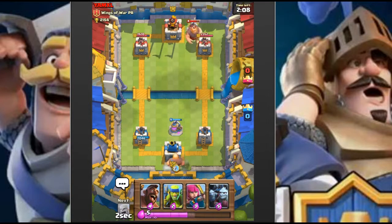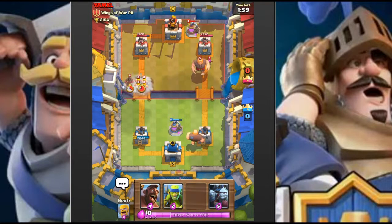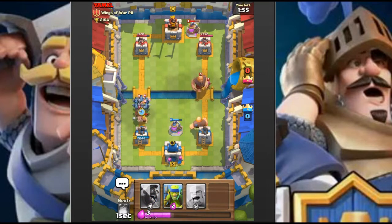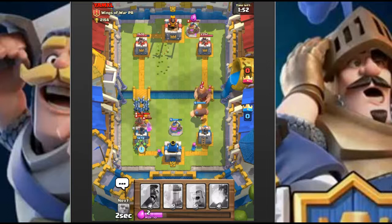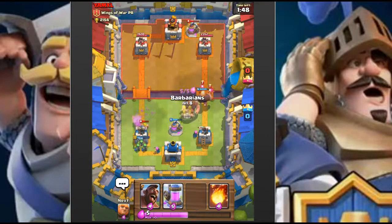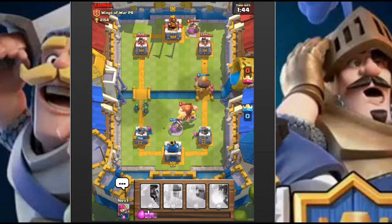He's near us with a giant in the background - I wonder if he's going giant hog push as well. Yep, giant hog push as well, that's a very strong push right there. Arrows can't take all that stuff out. He did a lot of damage but thankfully we have the spear goblins in the back.